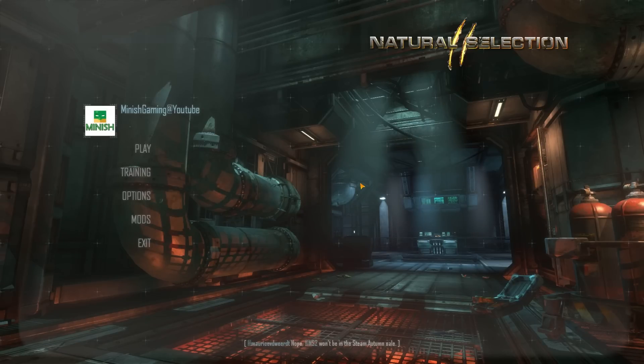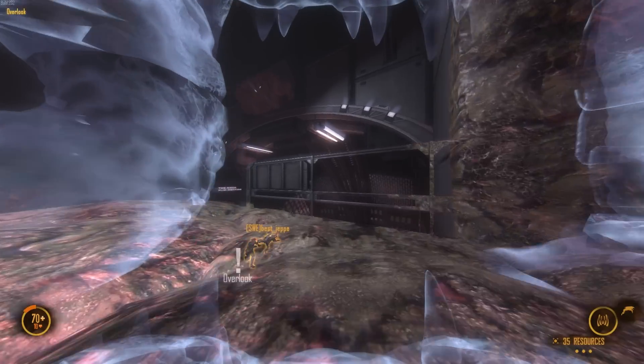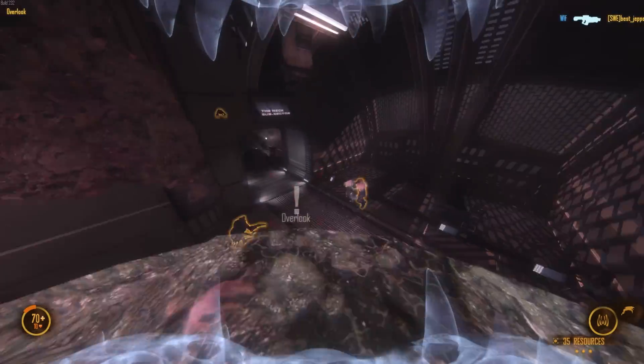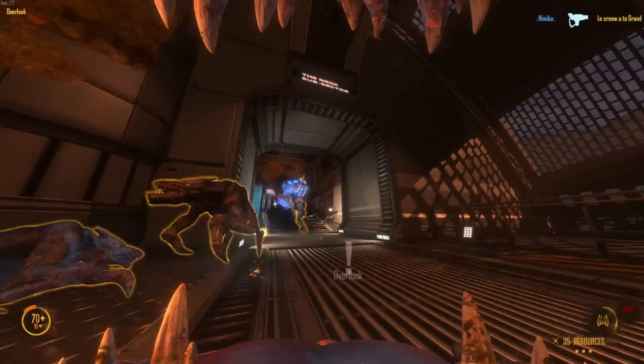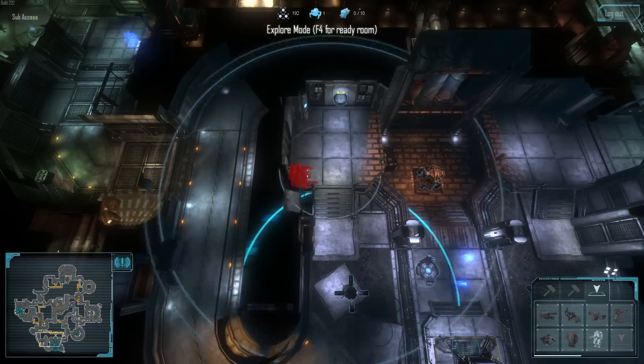Good morning ladies and gentlemen, my name is Minish and welcome to another Minish review. Today I'll be reviewing Natural Selection 2. Natural Selection 2 is the sequel to the Half-Life 1 mod Natural Selection and is developed by Unknown Worlds Entertainment.